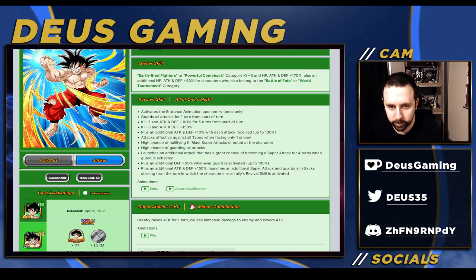He basically has the 7th Year LR guard for one turn, so decent - allows you to get a good start no matter what happens because he has guard guaranteed. He has decent stats for five turns and also gets 10% attack and defense with each attack received, up to 100%, and is effective against all types, so he's very good in Red Zone.